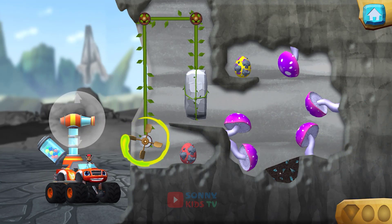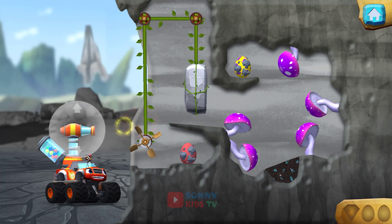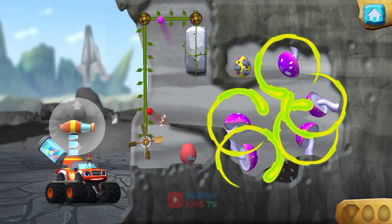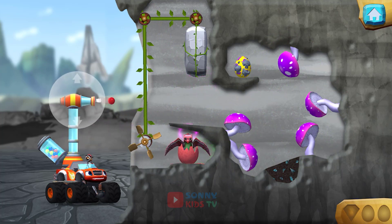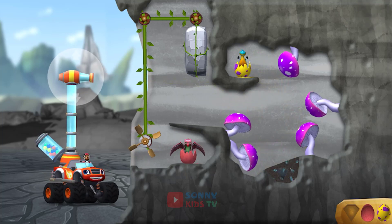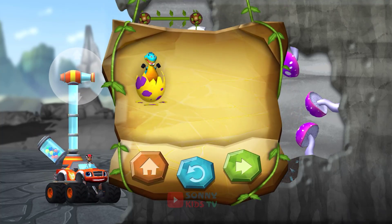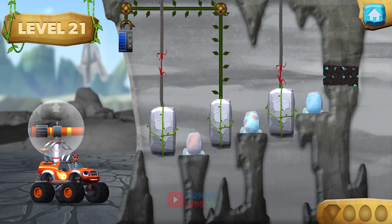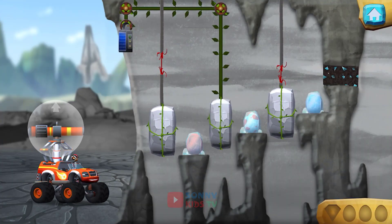Aim the bouncy balls at the paddle wheel to make it spin! To reach the egg, try belting the balls off the mushrooms! All right! You're a real rescuasaurus! You rescued two baby dinos! Aim the laser at the solar panel to charge it! Ready!